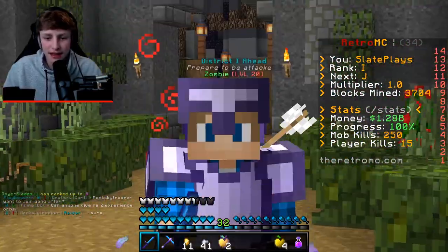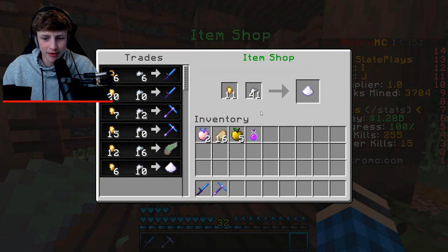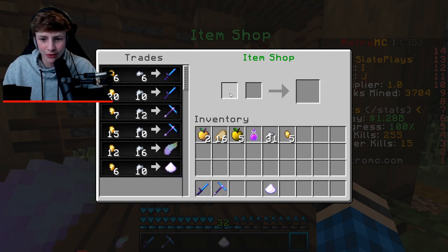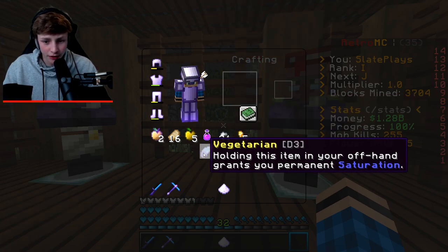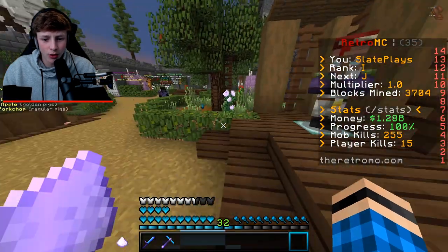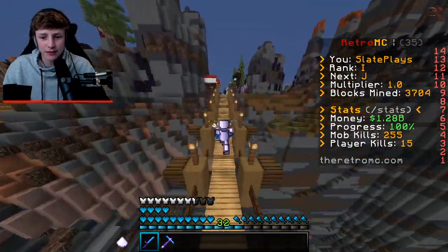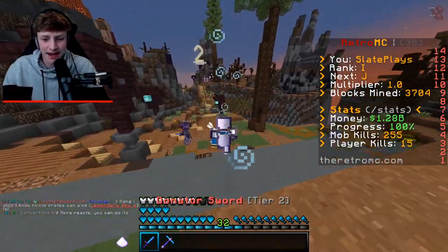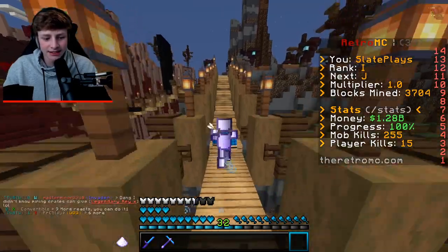Here we go, finally gonna buy the sugar rush item — I've been waiting to get this forever. Three, two, one — bang, there we go! We spent 31 silver tokens. Going to remove the vegetarian item that Dark Void gave me in the stream and apply this instead. Bang — holy crap, permanent Speed 2! This is so nice, especially for killing mobs. Now I'm going to be so much faster, and I have double jump too — it's going to be great in the mines and in warp PvP.